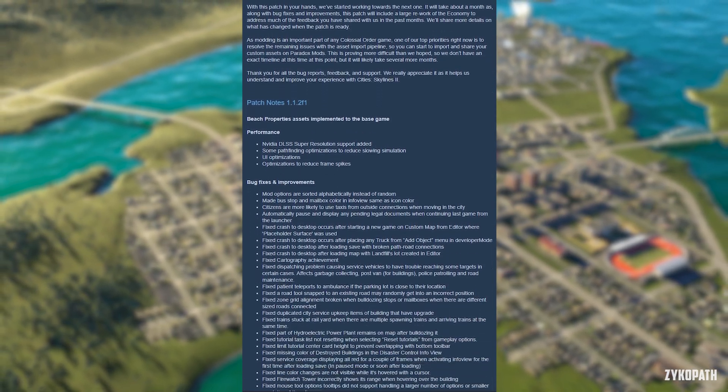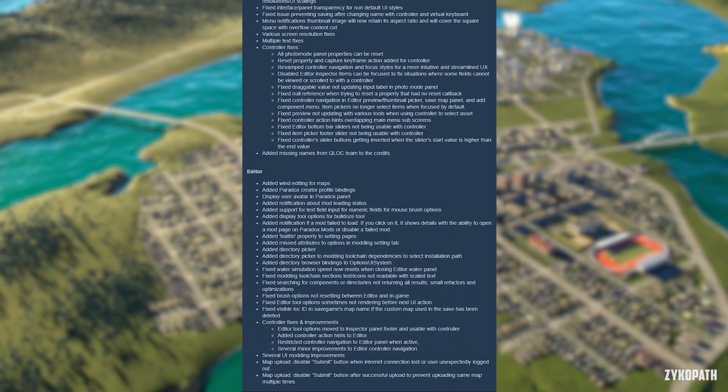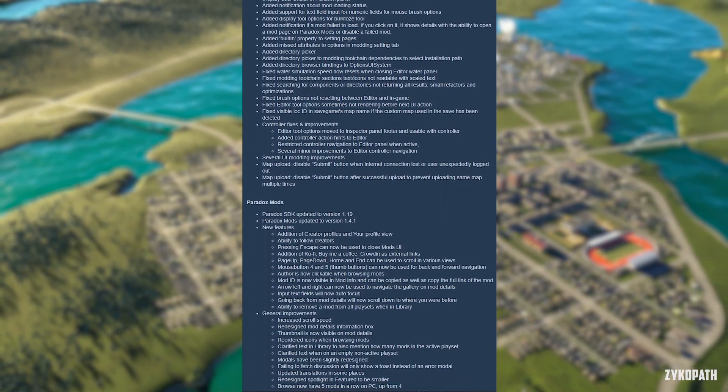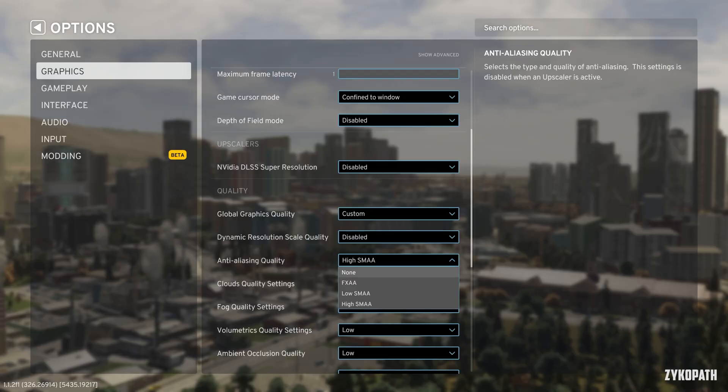Cities Skylines 2 just received a very important update. Most importantly, it adds support for DLSS, and it claims to have made optimizations to reduce frame spikes.